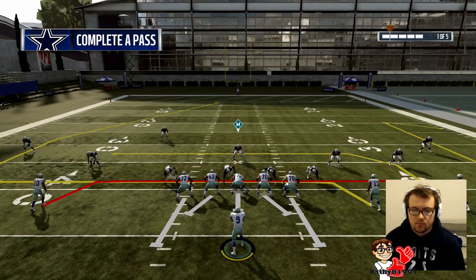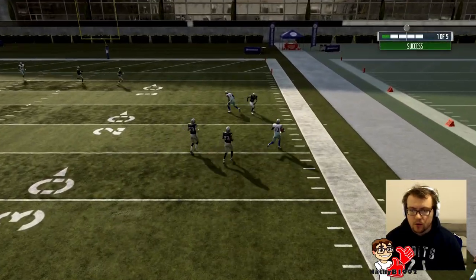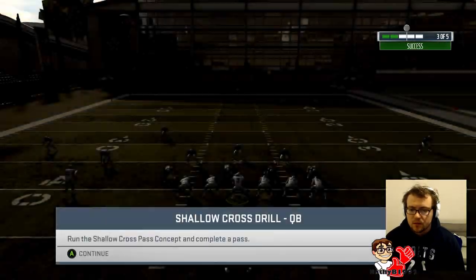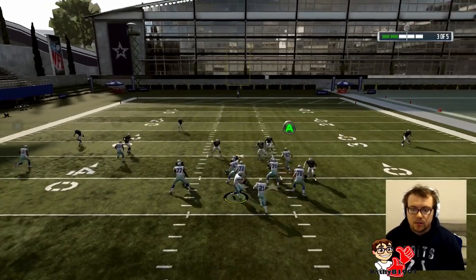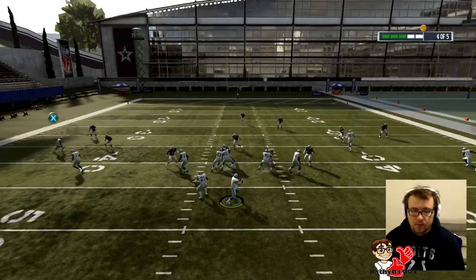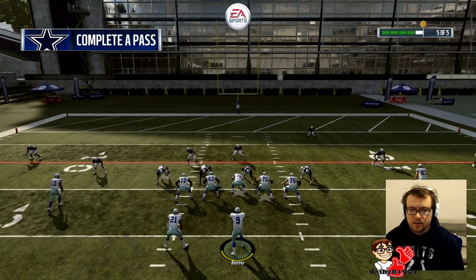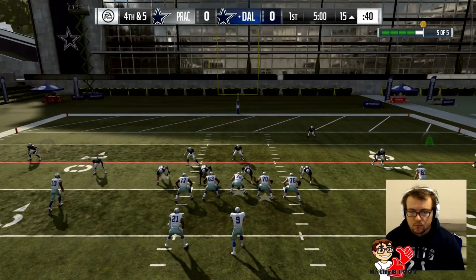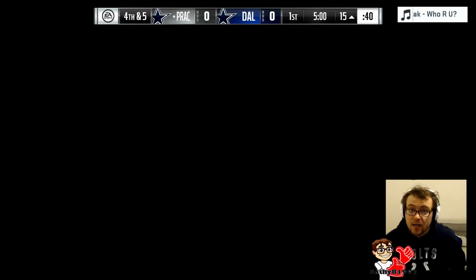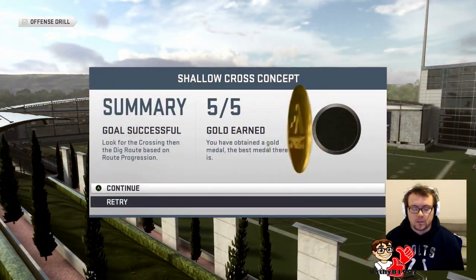Shallow cross — just got to hit one of the underneath guys and you'll be pretty much guaranteed a completion. Dante Moncrief should be able to get gold on this. Even if you don't get any yards, you still get a completion. So that's another mark green. We're at silver currently, two more to go. Moncrief gets a first down — in fact, he's got a touchdown. That gets us gold for training this week, and simulating that training will get us the gold XP as well.